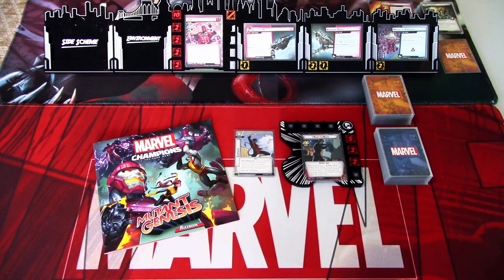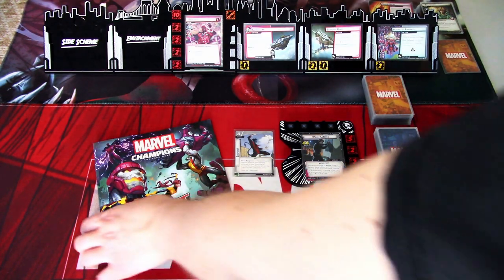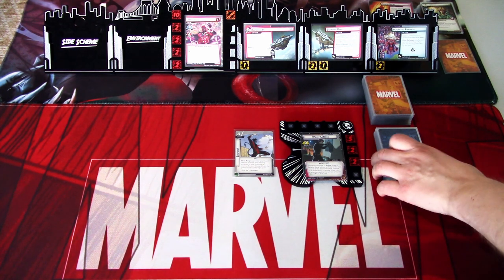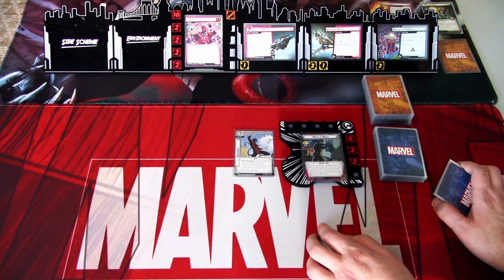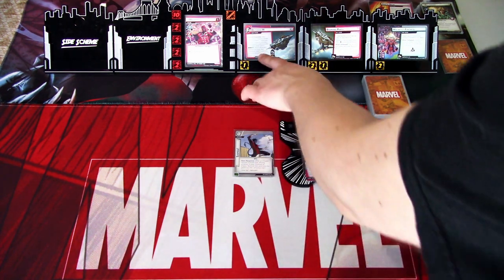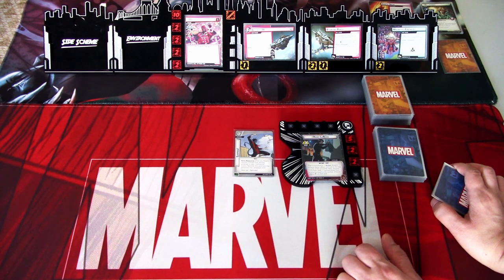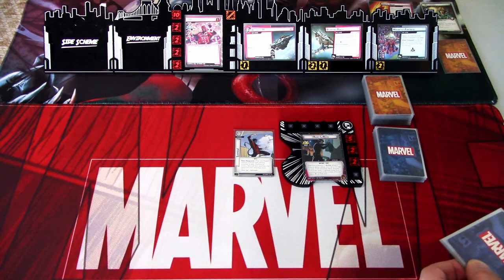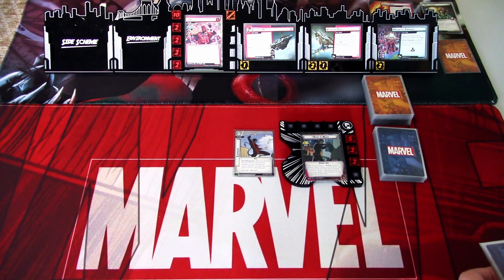Magneto's Fortress has two threat per player, and when defeated, shuffles the top card of the Future's Pass deck into the encounter deck and flips the card. We also have three Future's Pass cards already in the encounter deck — two minions and one side scheme. The main scheme has a forced response: after Magneto attacks, place one Magnet counter on the main scheme. If there are at least three Magnet counters, discard cards from the encounter deck until a Magnetic card is discarded, then remove three Magnet counters. Those Magnetic cards are a bit bad, so we don't want Magneto advancing that too many times. Without further delay, let's get started.